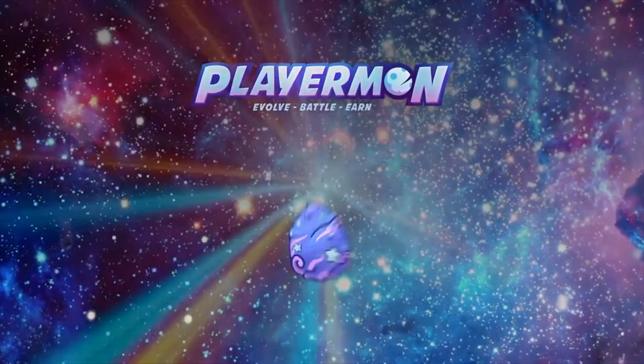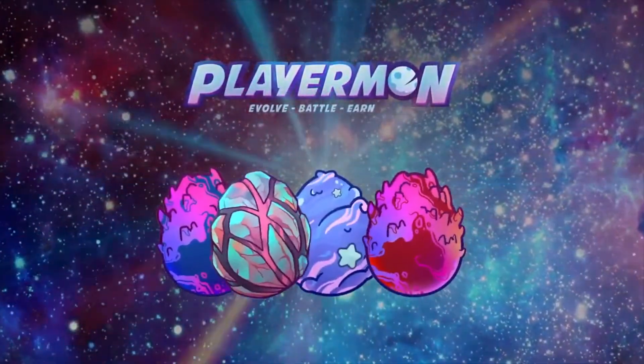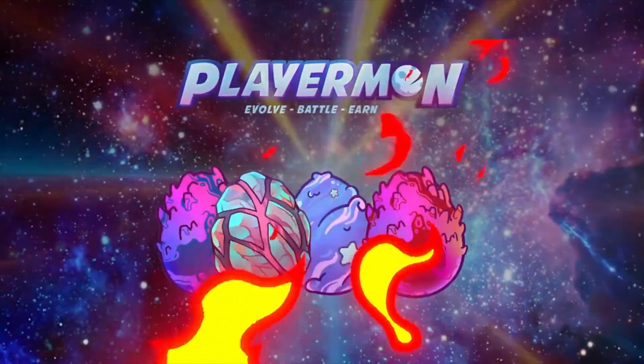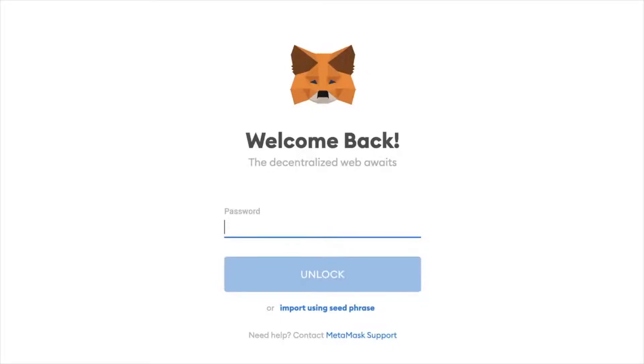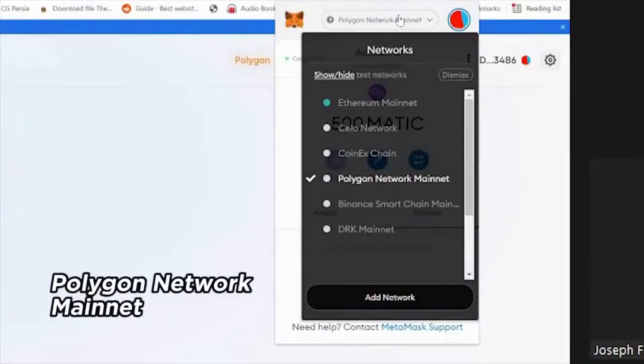Welcome Playmon Master. Are you ready to build your Playmon Squad now? The eggs are hot selling now. To start, log in to your Metamask account, and make sure that you are at Polygon Network Mainnet.